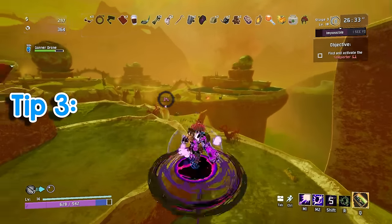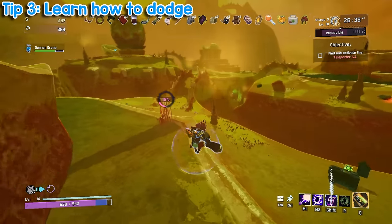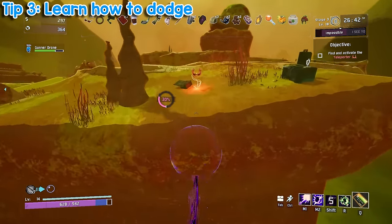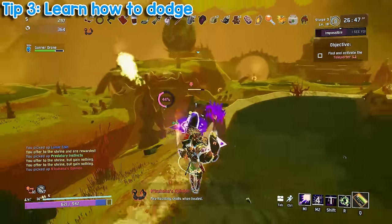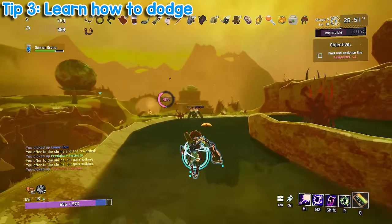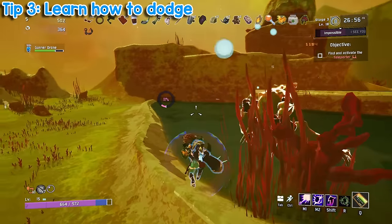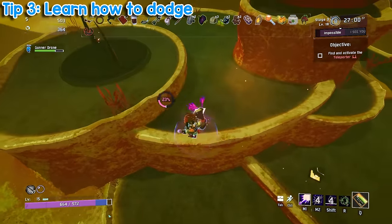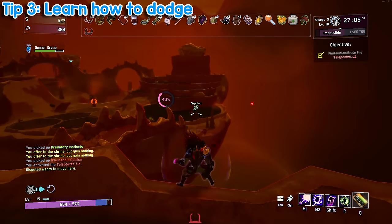Tip number three, and this is arguably the most important one: learn how to dodge attacks. Now, this may sound like obvious advice, but this is something that not a lot of players do, or at least it isn't a priority for most players. There are two ways to deal with enemy attacks in this game. The first is to take it and hope you have enough healing to recover in time for the next hit, or you can simply not get hit in the first place. I see most people using the former strategy. Risk of Rain 2 can sometimes feel like a bit of a bullet hell, especially if you're not very experienced with the enemy attack patterns. Healing from damage is a lot easier than avoiding it altogether.